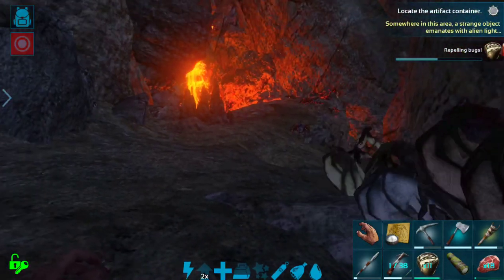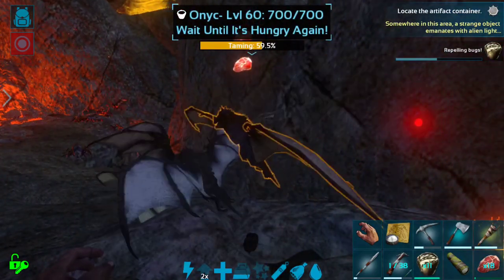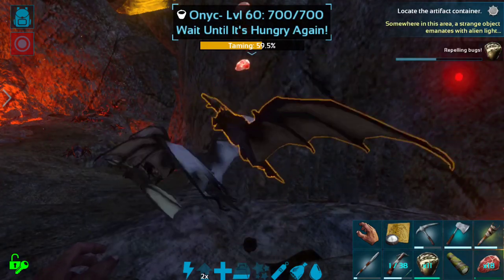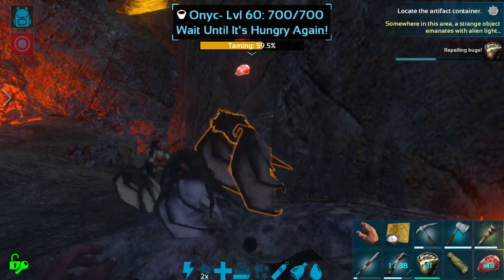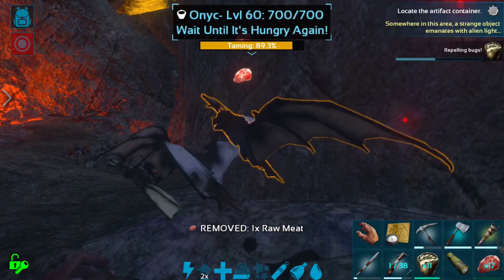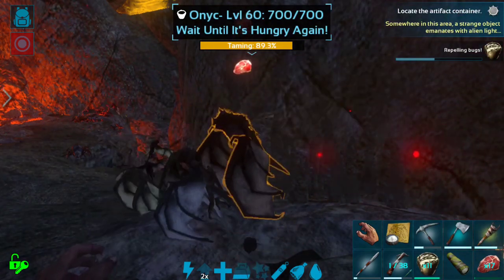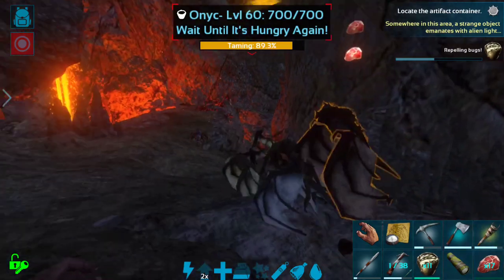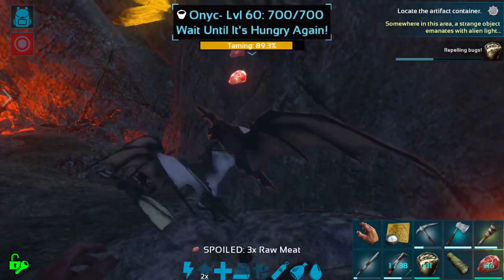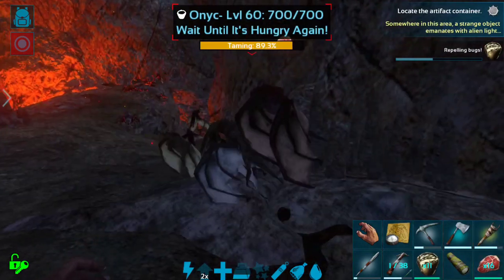It definitely feels like we're doing something a little bit dangerous here in this cave with all of these creatures around. Odds are as soon as this guy tames up, everything is going to aggro. My current plan is to whistle passive and run out of the cave as fast as I can, because the Oniks should follow. One more feeding — I'm so excited. Once we have this Onik tamed, we can come back in and try to tame maybe that spider down there. I do have the Araneo saddle on me.